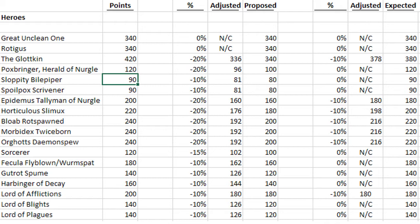All of the Heralds of Nurgle I think all need a haircut. The Sloppity Bilepiper and Spoilpox Scrivener are both just not good, and even 90 points is not enough for those. The Poxbringer could easily go down to 100. But ultimately I don't expect those are actually going to change — I feel like Games Workshop is going to be okay with where they're at. Epidemus just sucks so bad; he needs probably more than a 20% reduction, but I know 20% is sort of the ceiling. So I think maybe we'll get a 10% reduction on Epidemus — he doesn't see play in competitive lists and he's really not powerful. Maybe we'll get an adjustment down to 180.